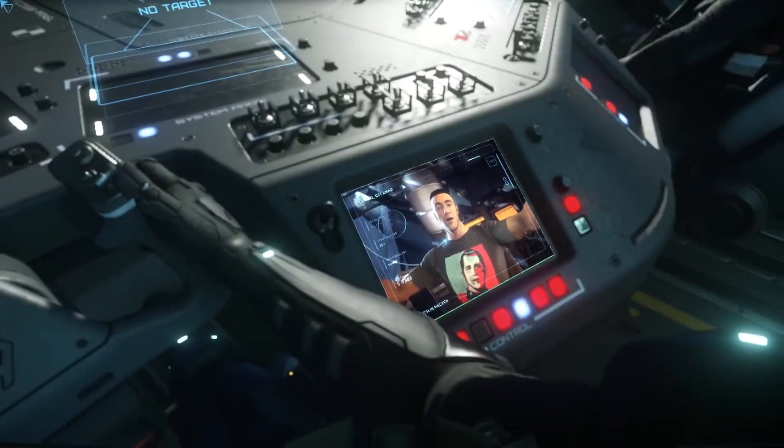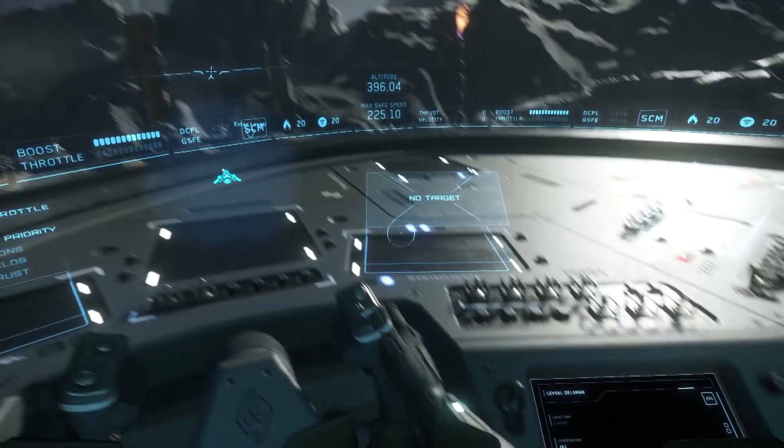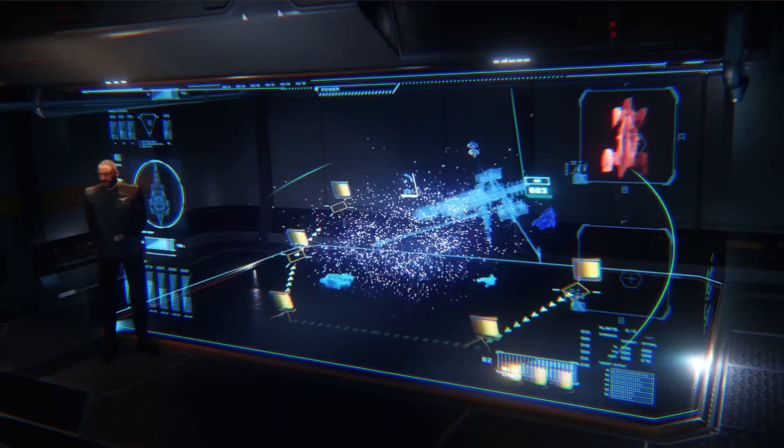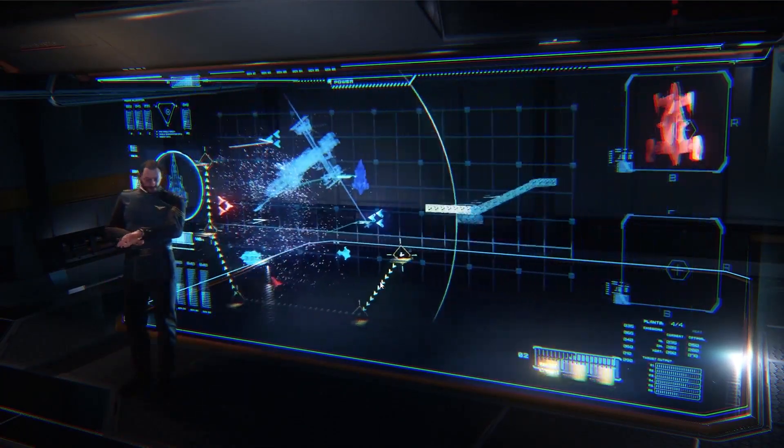They're even working on video game calls between characters on MobiGlasses using Voice over IP and render-to-texture — so you'll literally be able to dial up and see another character's face and see them speaking, as if they're speaking to you. That will be very exciting, though we'll have to wait and see exactly how they implement it.